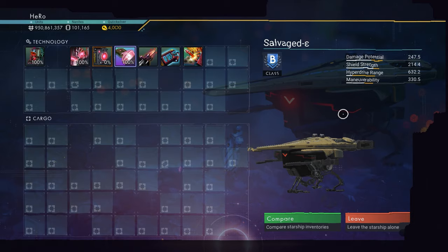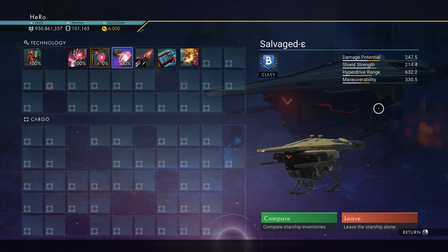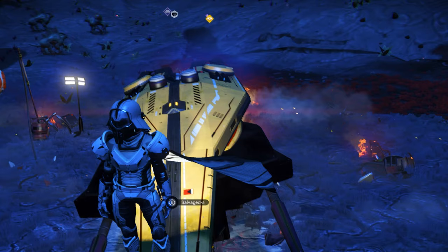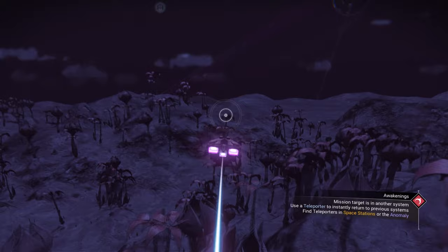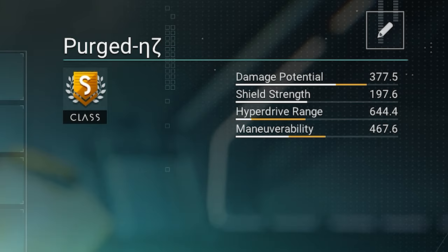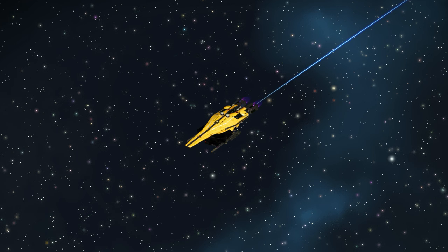We can only see one supercharged slot here because it's B-class. We'll have to upgrade it to S-class to see the four supercharged together. Let's take it to space. Look how small it is — no wonder I didn't hit anything, it's just very small. And you can see the four supercharged slots together here. That's absolutely crazy — we have very good stats and the four supercharged together. You can take this one to absolutely crazy damage or crazy speed.